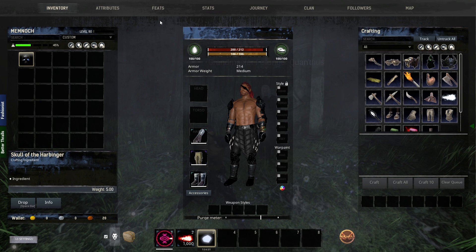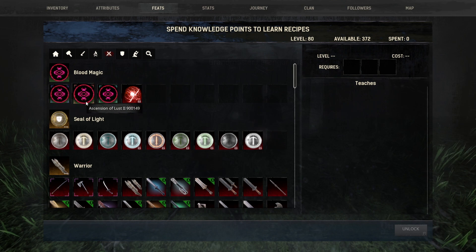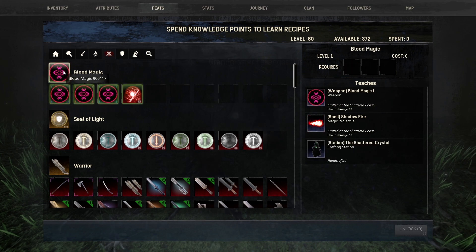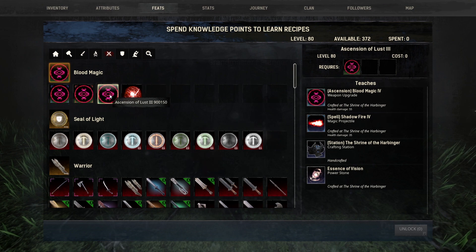It doesn't matter what faction you're from — this is not a faction-locked quest. So let me check my blood magic. You have basic blood magic, ascension 1, 2, and 3. Once you have learned blood magic, you're going to learn the basic altar for blood magic. Blood magic is kind of unique — it has a secondary form of altar, an upgraded version, called the Shrine of the Harbinger. The Shrine of the Harbinger can be unlocked if you have already ascended the third time for volume 3.